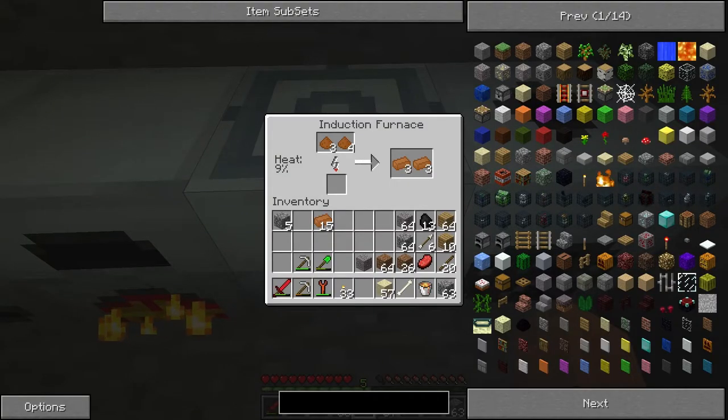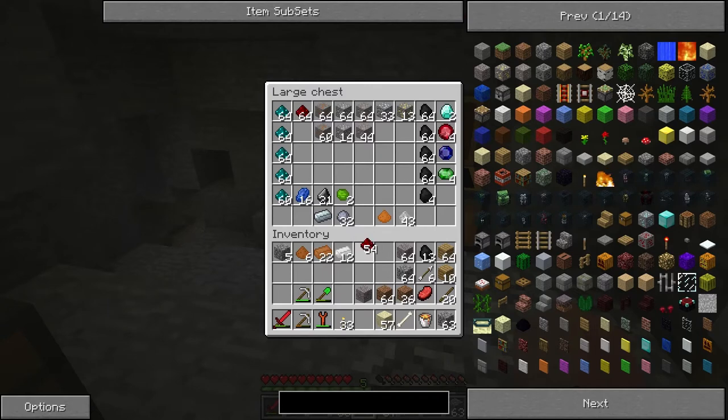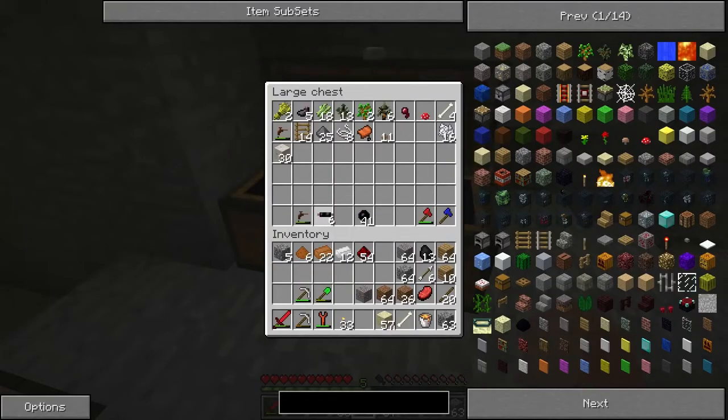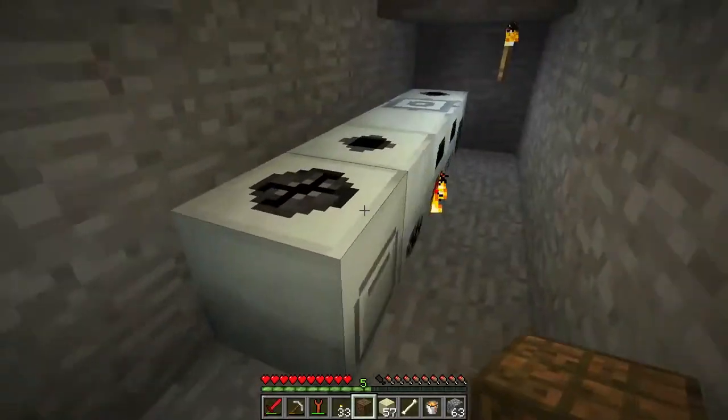That basically means now is the perfect time to show you the next thing we're going to build. For that, we're going to need 12 tin, some redstone, and some copper. First we're going to need rechargeable batteries - this is the recipe for rechargeable batteries, and we need three of those. They go like so, with wood along the bottom and the two top corners, another copper cable here, and that gives us a bat box. I'll show you what the bat box is for.